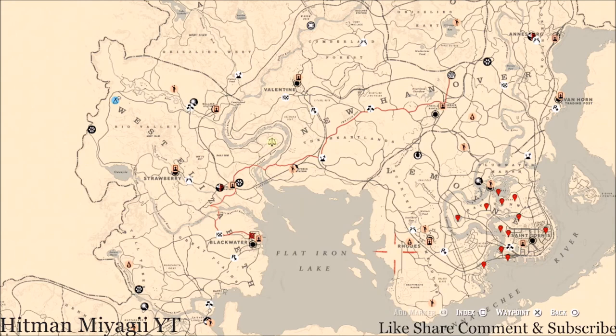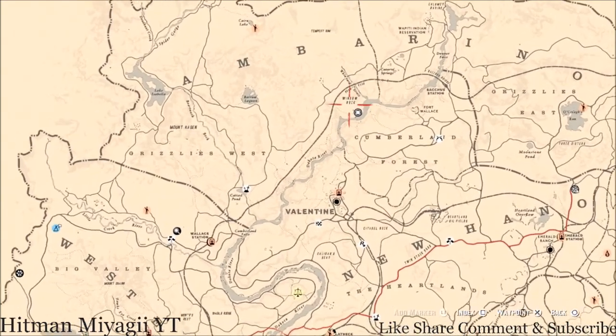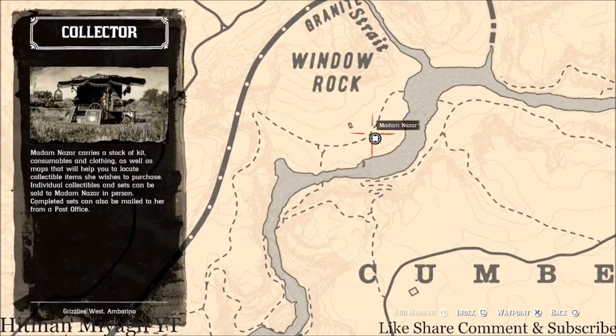First things first, let's get to Madame Nazara's location. Today she is right above Valentine and right underneath the word Window Rock, right here at this location. She will be here until 2 AM — that's Eastern Standard Time, New York time zone, East Coast time zone for those of you who don't know.